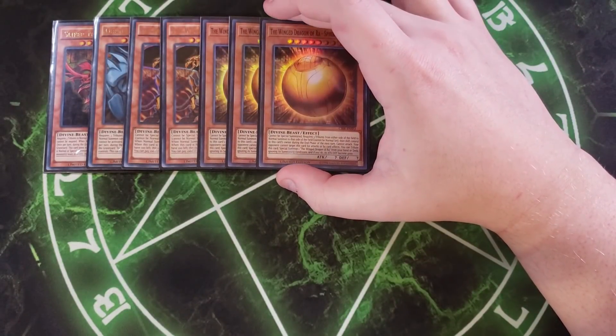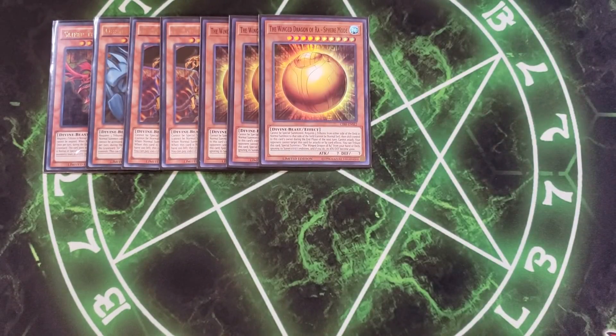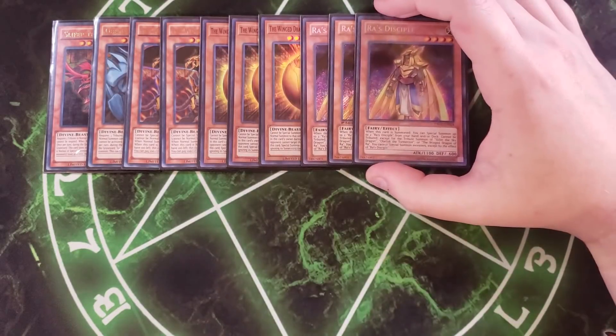We then play three copies of the Winged Dragon of Ra — Sphere Mode. Sphere Mode is really good because it helps you out your opponent's boards: if your opponent has three monsters on the field, you tribute all three of them to summon this card. During your opponent's end phase they give control back to you. Your opponent cannot target this card for attacks or by card effects, and you can tribute it to special summon one Winged Dragon of Ra from your hand or deck ignoring summoning conditions, and its attack becomes 4000.